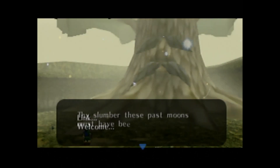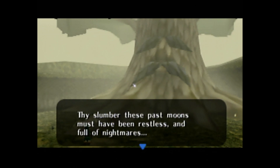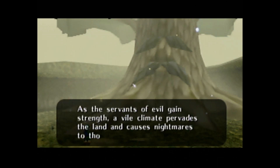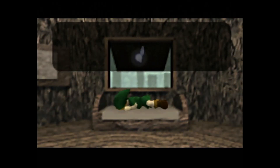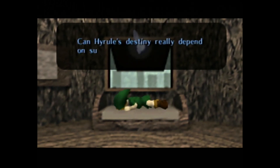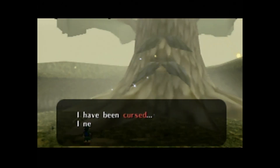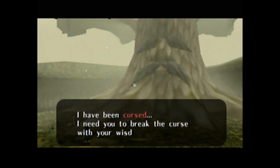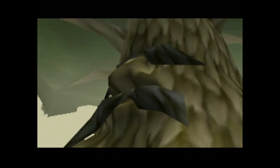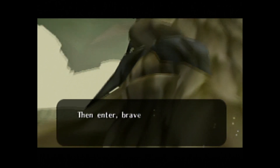The Deku Tree welcomes us and tells us that he knows about the nightmares that we've been having. As evil prevails throughout the land, people with gentle hearts and noble spirits are able to sense it, explaining why Link has had such trouble sleeping as of late — well, that and the fact that once he does get a bit of rest, he gets woken up by an annoying fairy yelling at him. He tells us that he's been cursed by this evil, and as a test to our courage, he asks us to wander inside of him to dispel the curse ourselves. The Great Deku Tree will be the first dungeon to kick off our fantastical adventure, and will serve as a topic of conversation for the second video in this series.